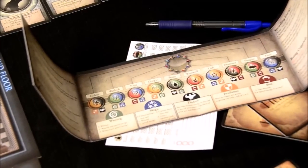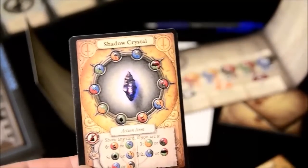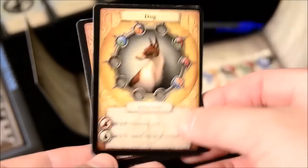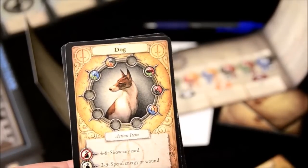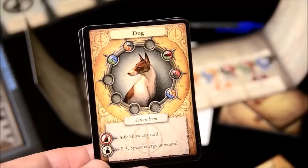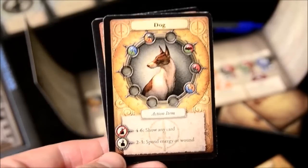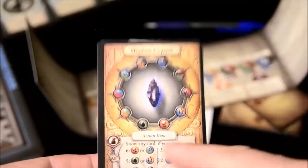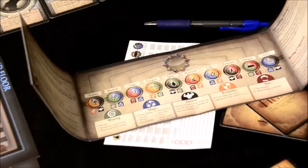You also have special defensive items like the Holy Symbol, which lets you show it to negate any monstrous action targeting you if the die roll was a 6, and the Druidic Charm, which negates a magic action targeting you. Cards with just a person symbol affect anybody; cards with a crossed-out person symbol only affect monsters — which makes sense for cards like the Shadow Crystal.